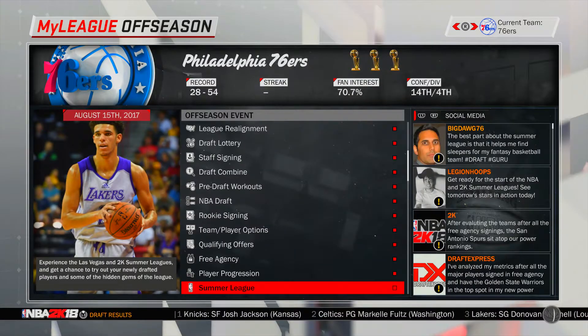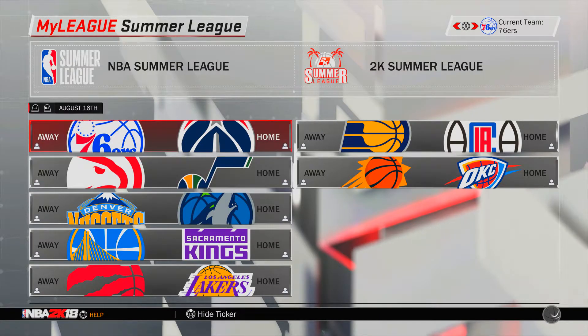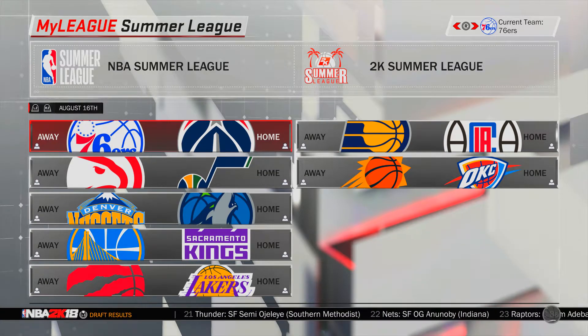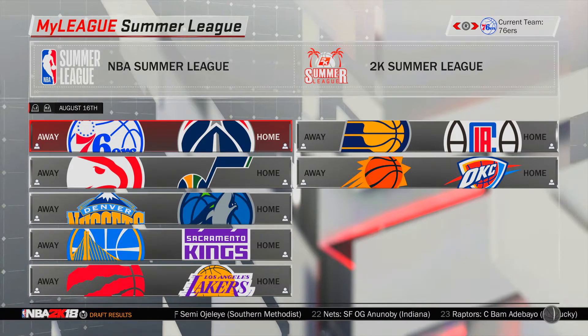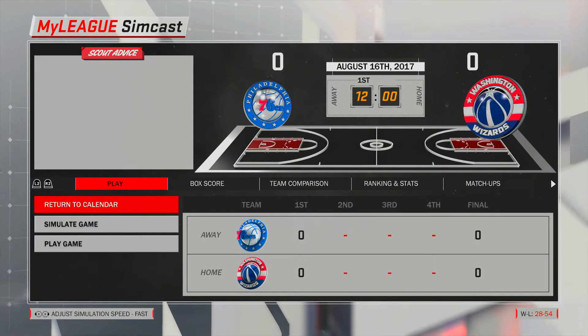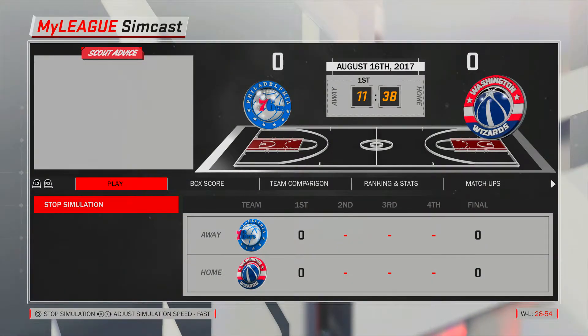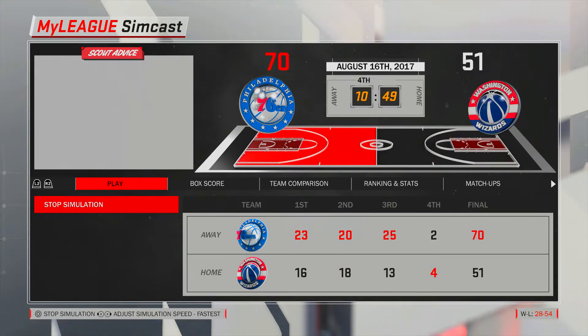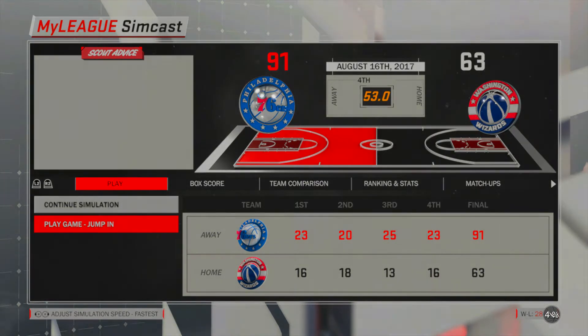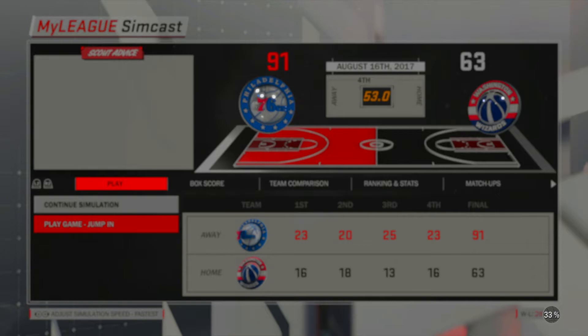Once it finishes: summer league — fill out manually. Basically what you're going to do for the summer league and every other game is it doesn't really matter which games you play. We're gonna start with Wizards versus Sixers. Now this is the important part: simulate with SimCast — not SimCast Live, not simulate through game, not play game — simulate with SimCast. You're going to simulate the game and use the right stick to adjust the speed. You want to get to about the fourth quarter with roughly one to two minutes left. I'm gonna hop in with 53 seconds left in the fourth quarter, and you want to play as the team that's winning.